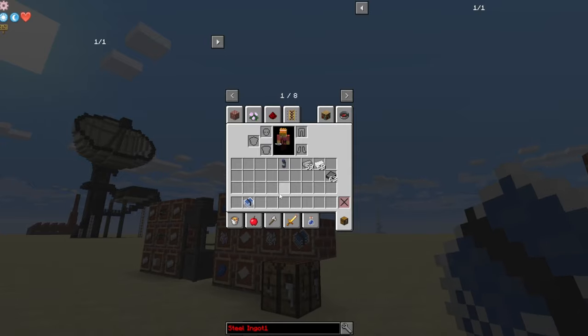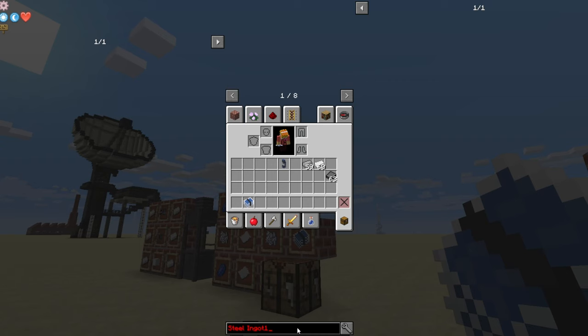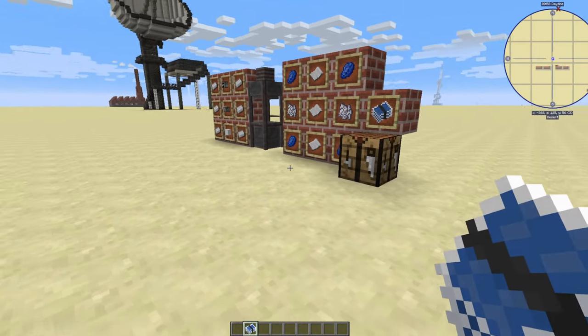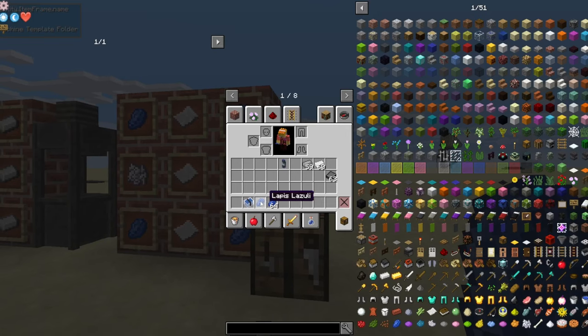Once you've made it, if you hover over it, it tells you exactly what you need to make each item that this machine template can produce. To make the actual machine template from the folder, it's a piece of paper and a die — and when it says die, it means the lapis lazuli one. Please bear that in mind, it doesn't mean any other type of die.